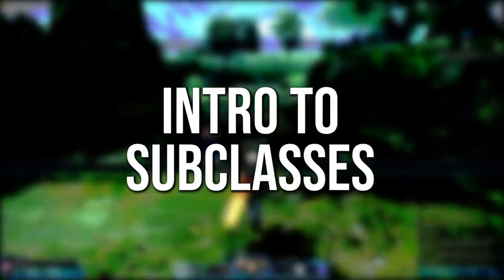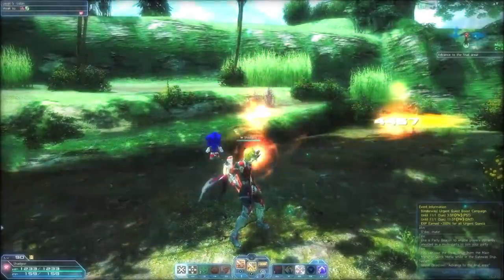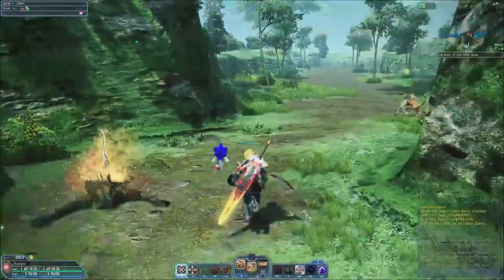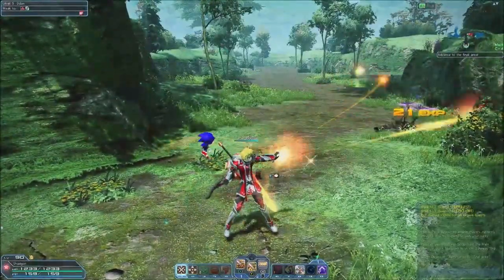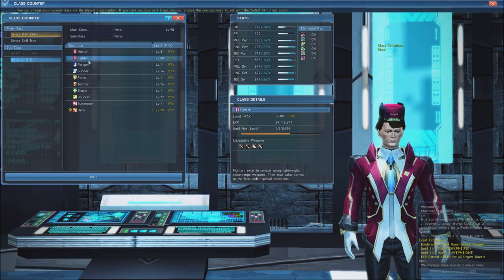In Phantasy Star Online 2, unlike other MMORPGs, you actually get to play two classes at once. The second class you choose is known as your subclass, and grants several benefits depending on the class you choose. Your subclass can be any class you want, although some classes work together better than others.